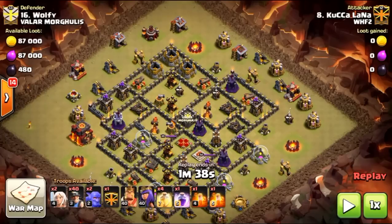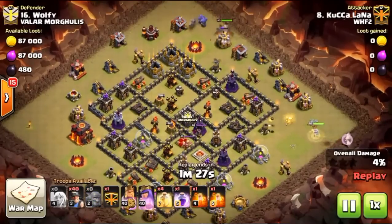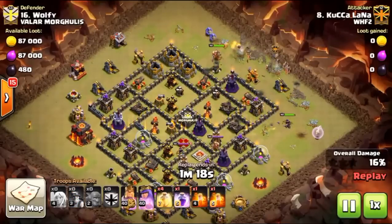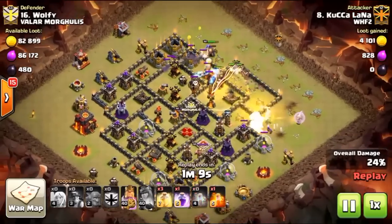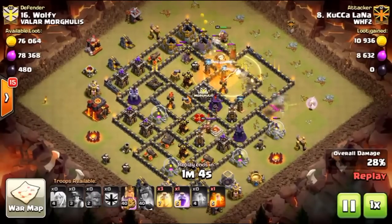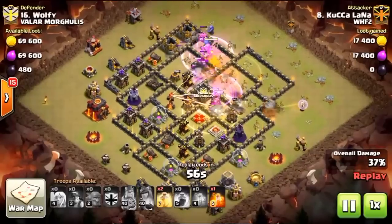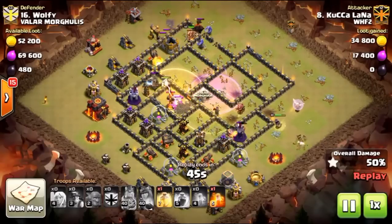Let's watch this attack. You can step us through the thought process as you drop your queen first with the two healers for funneling, and your king with bowlers right behind him. Notice there are not too many defenses on that top side until you get down toward nine o'clock. The reason I chose bowlers — knowing the CC contents from the scout — I often choose between bowlers or wizards. Having a hound-loon CC made the decision easy because bowlers are not going to target the hound. I've had raids where wizards popped the hound mid-raid.